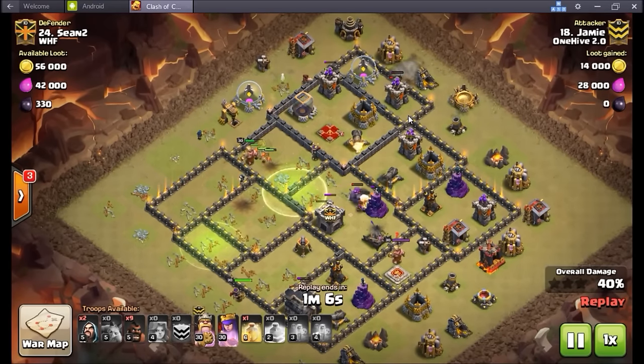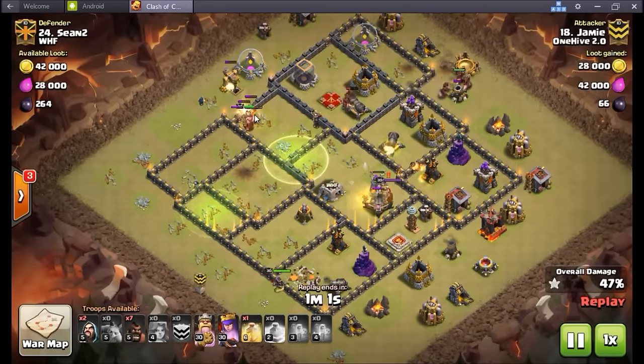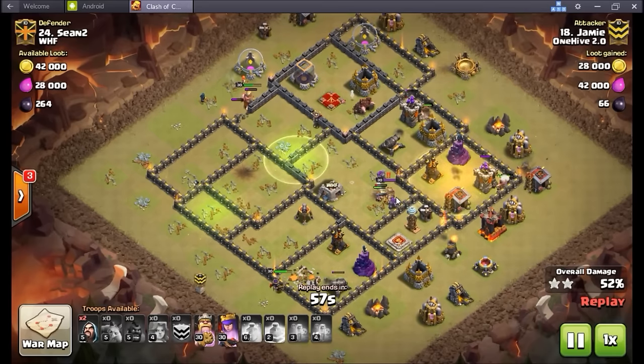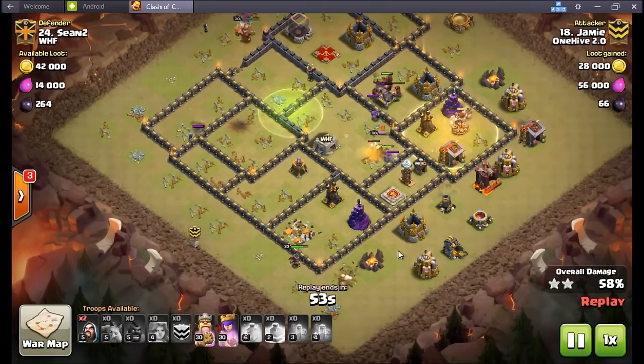Basically a three-finger drop coming in from the north — golem in there still tanking that expo, bunch of valks moving in. A few valks split off with the king to help some wizards do some cleanup on the outside. Queen's doing her own little cleanup coming around the six o'clock location.